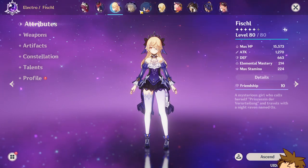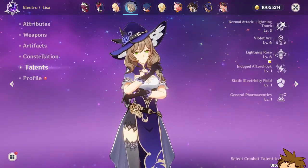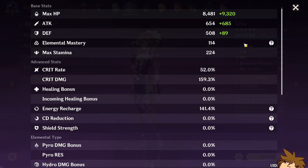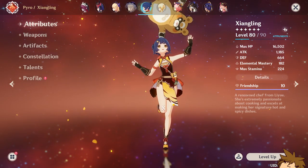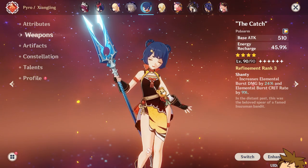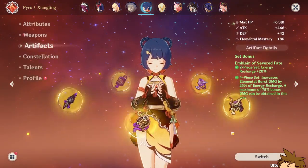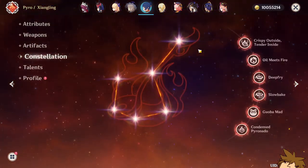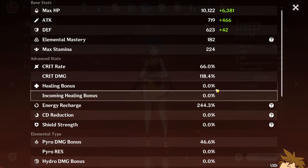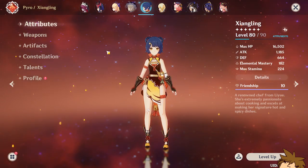Lisa is sort of built — I only have the Blackcliff artifact set with the four-piece, and I only use her for her burst. No constellations on her. Xiangling I did build properly: she has The Catch at refinement rank 3 — I can't be bothered to fish in this game. She runs four-piece Emblem of Severed Fate, C6, talents at 1, 10, and 12. Stats are 66 crit rate, 180 crit damage, 118 base, and 244 energy recharge — kind of overkill but it gets the job done.